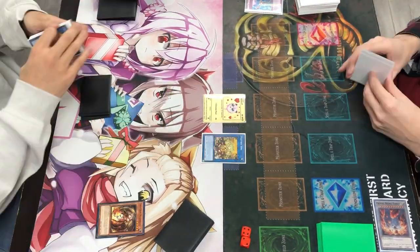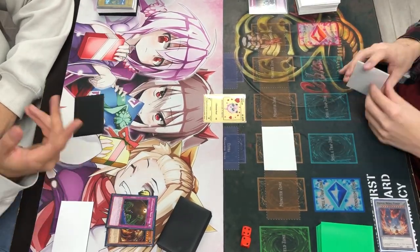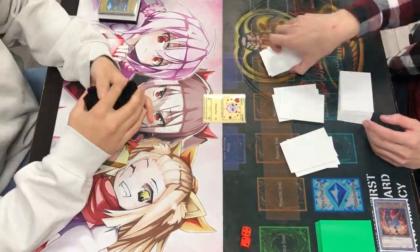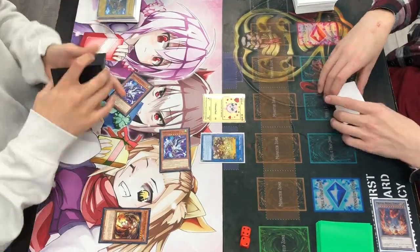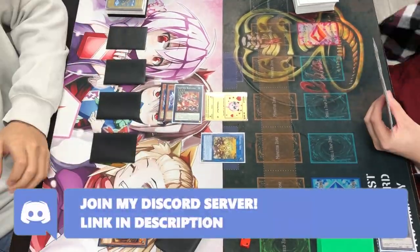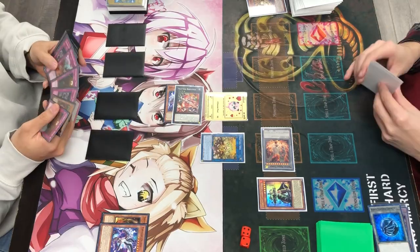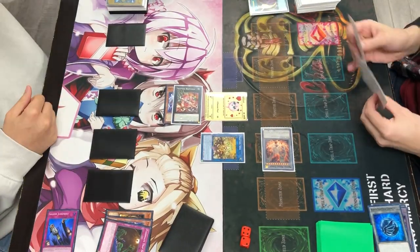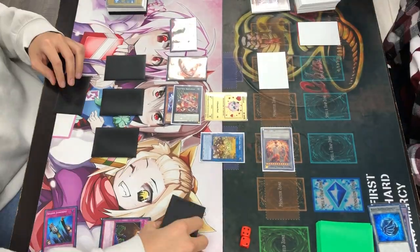Round three we're playing against Swordsoul. We end up winning the die roll, our hand isn't too great, we end on set three which is not bad especially with the Stara, but he ends up having the Evenly Matched which is absolutely insane. I let him play a little bit but then I notice it's just not good enough and I scoop. Moving into game two, I open a better hand and set up a board with Rafflesia and four set. He realizes I have way too many resources and my friend Mariano scoops it up.